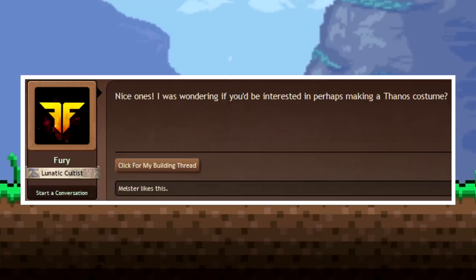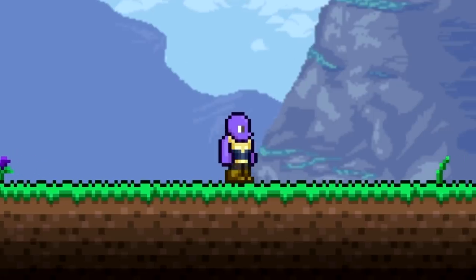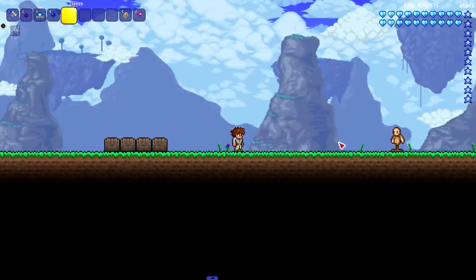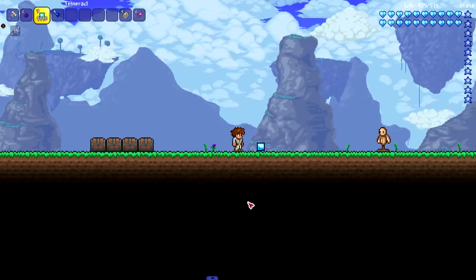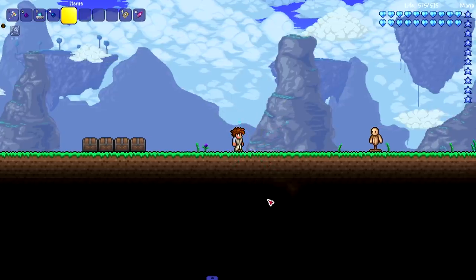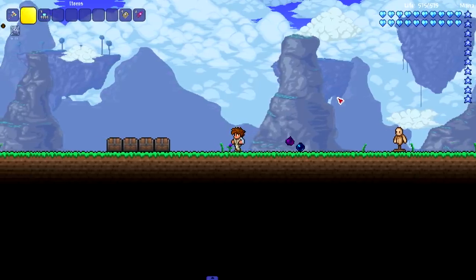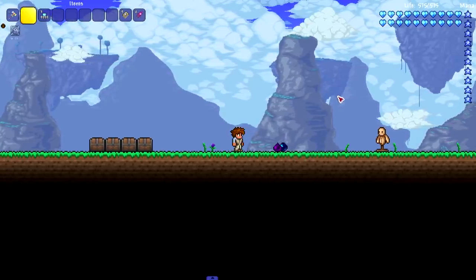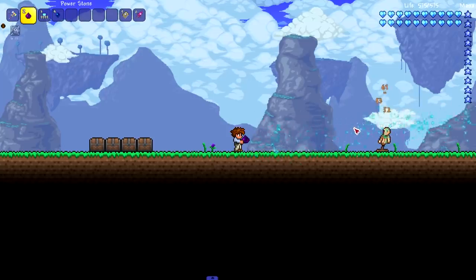FuryForge apparently requested a Thanos costume for this mod — he used it alongside an infinity gauntlet from Elements Awoken. And here it is: the Thanos outfit paired with the gauntlet. There's also the Tesseract, which has a cool animation, and when you break it there's a neat effect. The mod also includes the Space Stone — which acts as a magic mirror — and the Power Stone, which can actually be used as a weapon.